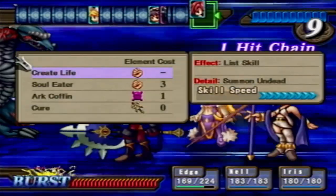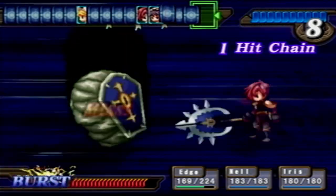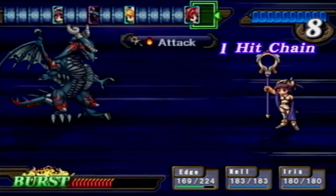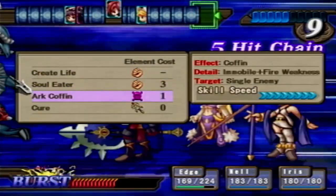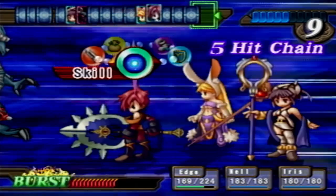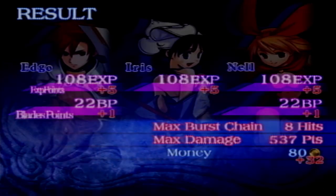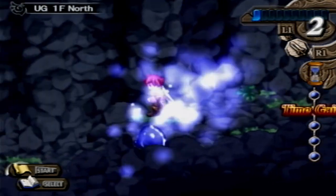First chain. What do we have here — Arc Coffin, it's time for justice. Missed. All right, so what does Arc Coffin do? Immobile and fire weakness to a single enemy or their soul leader, but eh. You thought you could win. Arc Coffin looked cool. Okay, get out of there.